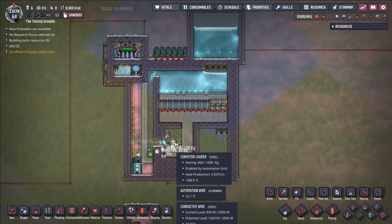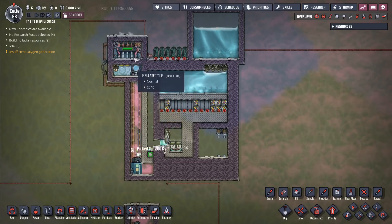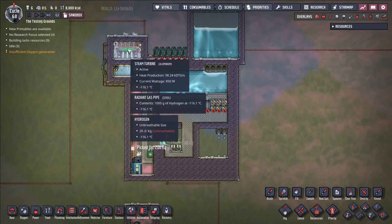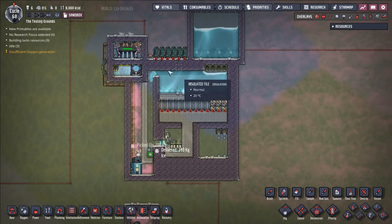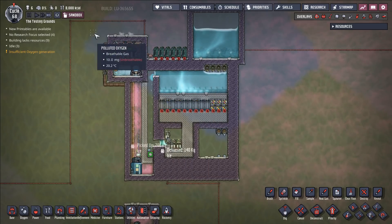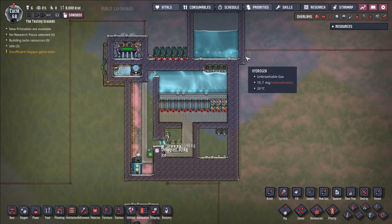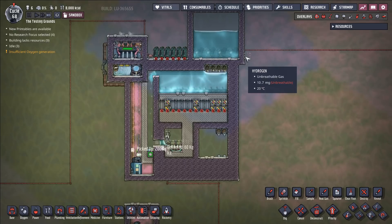we're running these four pumps, we're running these two conveyor loaders, we're running this auto sweeper, we have a steam turbine thermal aquatuner system which doesn't have to run all the time — because this system right here doesn't need that much cooling. We don't need to apply a ton of cooling to this. But for a very cheap power cost, we are getting 35 million DTUs of cooling per second.